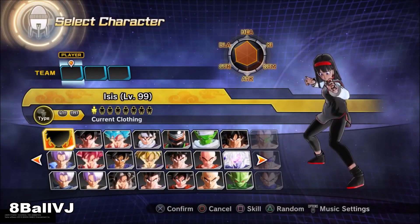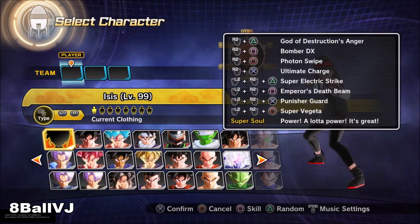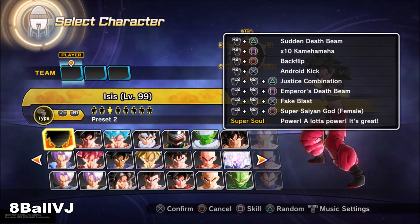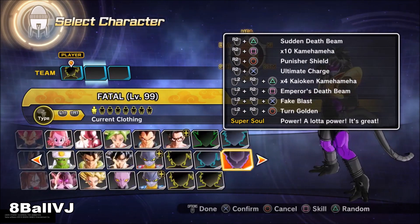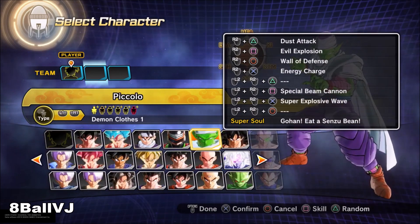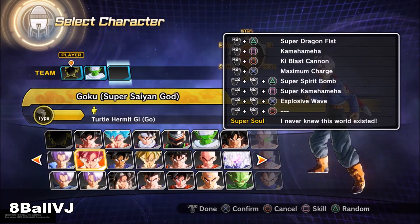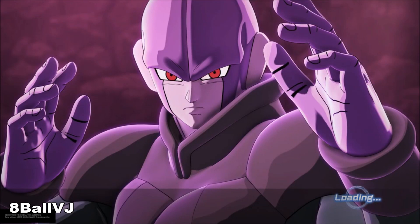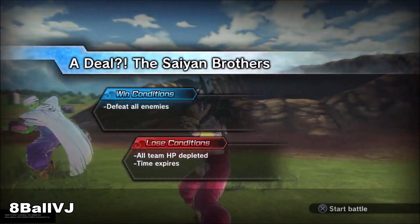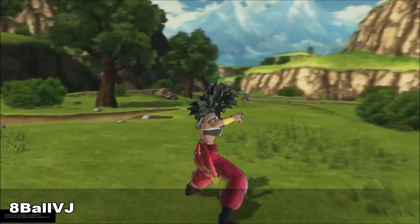When you go to Parallel Quest number two, you just simply pick your created character. It doesn't matter what you do, just as long as it's something. You pick your created character, you pick Piccolo, and I guess you can play it safe and pick two of them. Now I'm not going to skip ahead — I'm going to show you how fast this is. You can skip that intro.